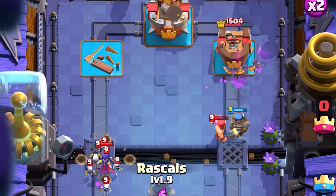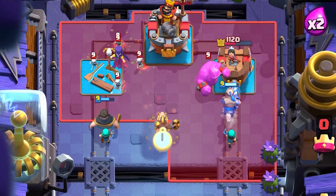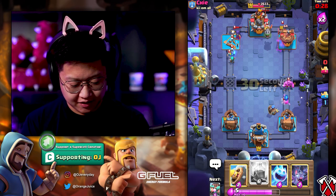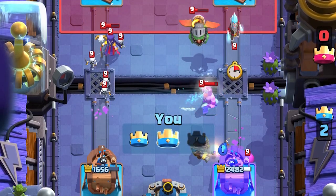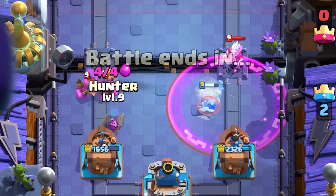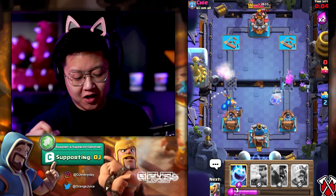Bats connect to the tower. Let's get that Witch out of the way with the Rascal Boy. We're so far in the lead, we have so much Elixir. He brought Witch, Ice Wizard, Magic Archer, and regular Wizard — my goodness. I need to lightning that tower, he's giving me way too much value. We're gonna log that Witch, it's gonna spawn the Bats. Nothing gets through. I'm gonna lightning that Magic Archer to send a message.